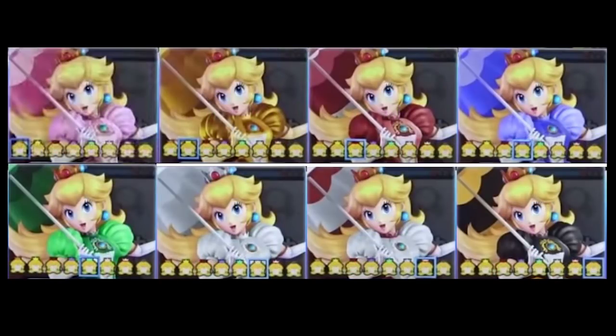Peach has a brand new all-gold dress — kind of like the Captain Falcon one, actually — to replace her Daisy color scheme, because Daisy is now an Echo Fighter of Peach. Other than that, everything is pretty much the same from Smash 4, but that gold one looks pretty neat. It could be a little too bright, but we'll just have to see.